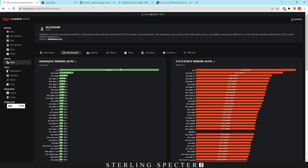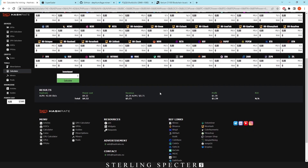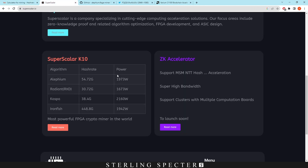So we had a look around. Obviously it's 46 gigahash — if we click on it, it says 46 gigahash at 1800 watts. So if we put that into a calculator, we can see that it is actually in the profitable range. It did take a while for me to actually find it. The only information I could find on the Super Scaler K10 plus Aletheum was this website, which is the actual superscaler.io website. The other ones that are selling it don't specify the algorithms which it can mine on.